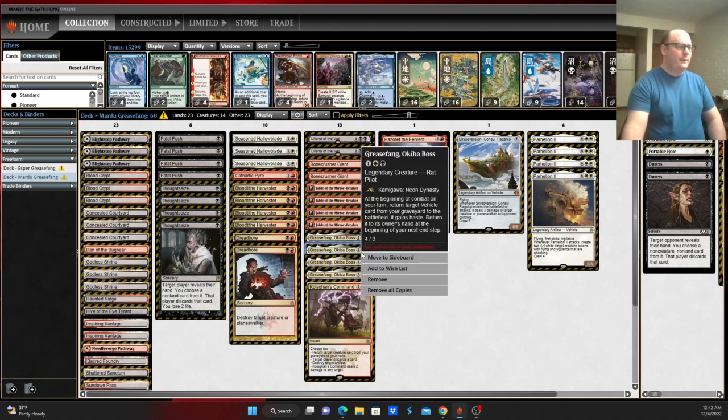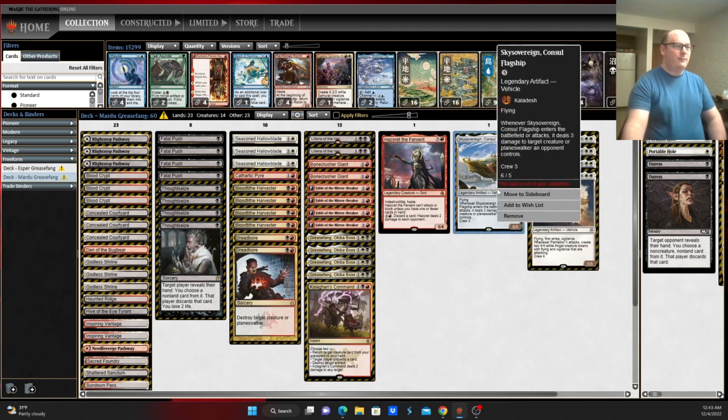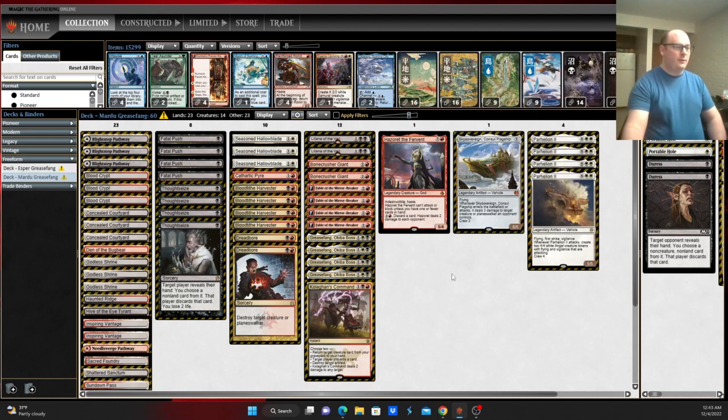Obviously, you have Grease Fang, which allows you to reanimate — or a better term, flicker — vehicles in your graveyard. Parhelion II is obviously the best, swinging for 13 flying damage out of nowhere with Haste, and Sky Sovereign — reanimating it, dealing 3 damage to one target, dealing 3 damage to another target, banging your opponent for 6. All those good uses.